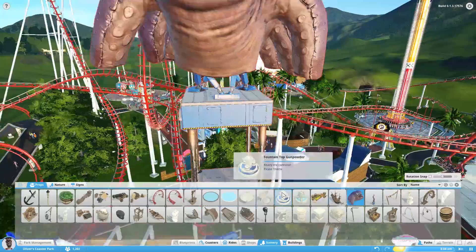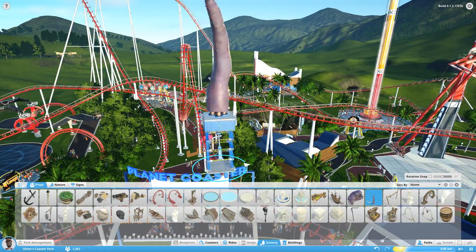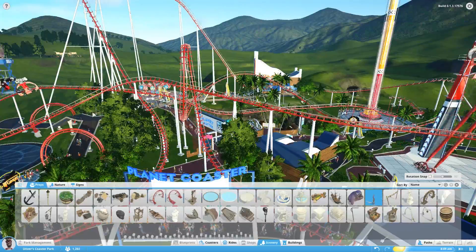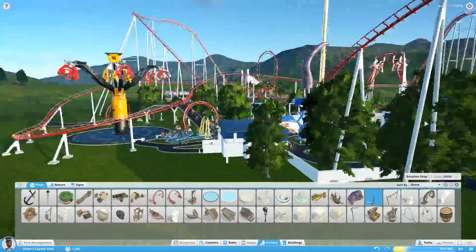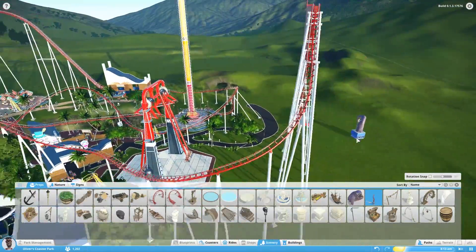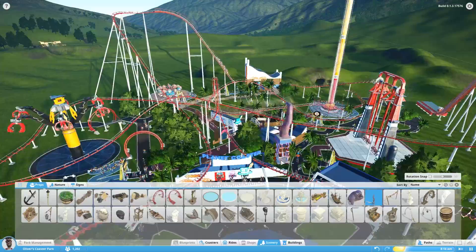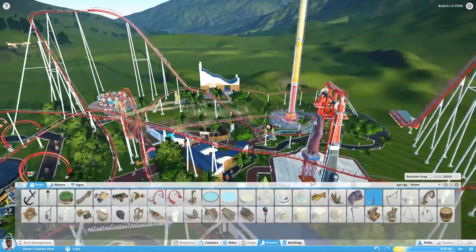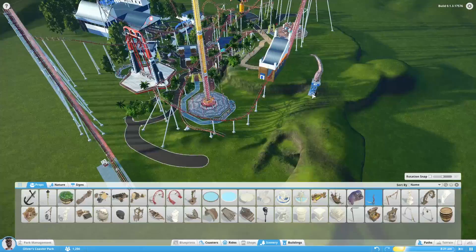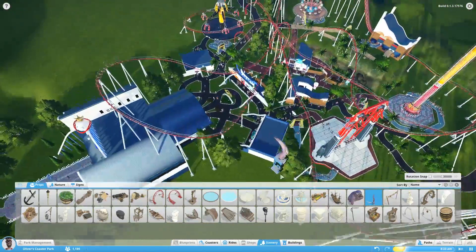We're going to try and incorporate him into a kick-ass rollercoaster in this little theme park here, including tentacles — tentacle spin — and hopefully it should be freaking awesome. I've already done somewhat of the hard work here. I've started off and built a rollercoaster-ish; I haven't quite finished it, but I intend to finish it relatively soon, hopefully with you guys watching, and then we can do the cool props and theming and stuff.